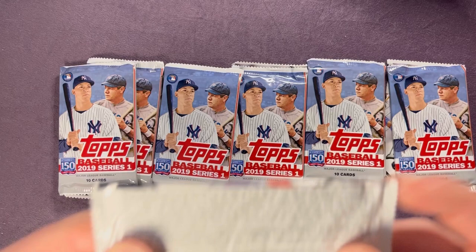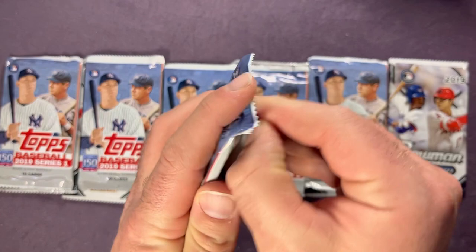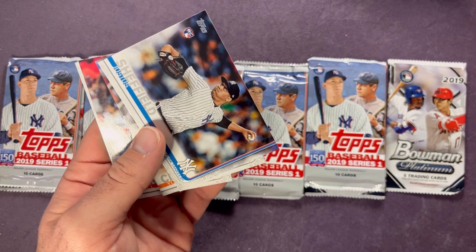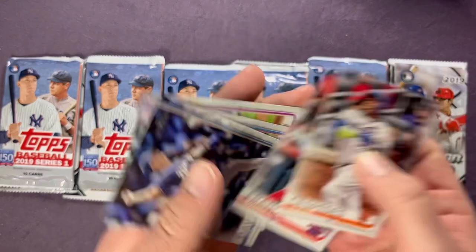We're going to open up all of the Series One packs first, see what we can pull out of these, see if we can pull some nice rookies. There's a Mike Trout starting off — not bad. We're going to be looking for some nice rookies. Justus Sheffield, a Mariners rookie. I should probably try to keep these somewhat separated. Future Stars: Ronald Guzman and Tyler Anderson.